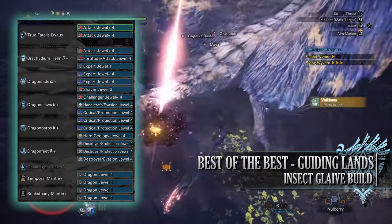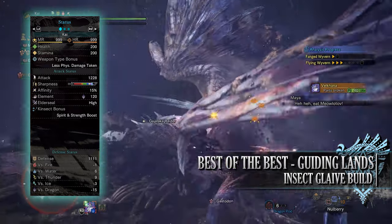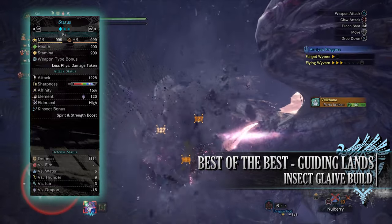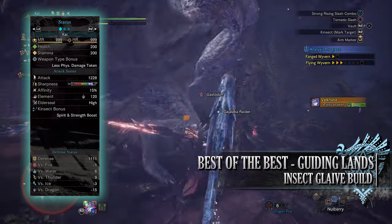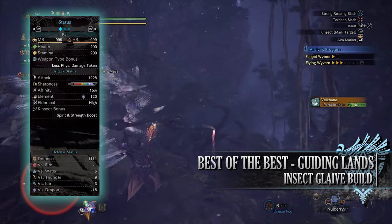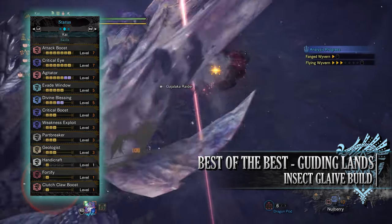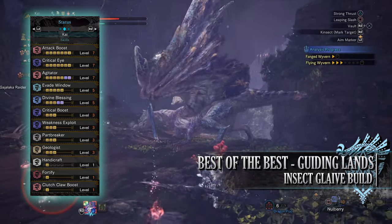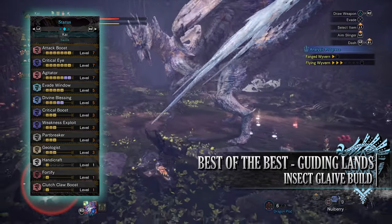The jewels on the mantles are down to personal preference — I've gone for dragon jewels. If you've done what I've done here, you'll have a build with 200 health and 200 stamina regardless of consumables, a raw attack of 1228 with a small chunk of purple sharpness, 15 base affinity which can potentially be 85 taking into account agitator and weakness exploit, a dragon rating of 120 with high elder seal, spirit and strength boost kinset bonuses, and a strong defense of 1111 strong against water and thunder, slightly weak to ice and fire, but very weak to dragon. The skills are very similar to the first build: attack boost at level 7, critical eye at level 7, agitator at level 7, evade window at level 5, divine blessing at level 5, critical boost at level 3, and weakness exploit at level 3.